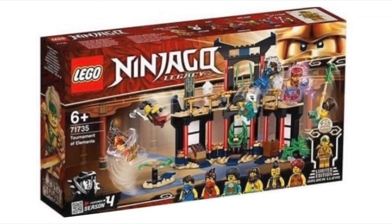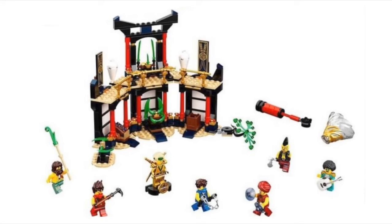Now we're getting into the normal sets. This one is a remake of the Tournament of Elements set from season four. They have golden ninja minifigures to celebrate 10 years of Ninjago. This one has Lloyd, and each set has a different ninja. I really like the build — I like how it's on a curve — and they didn't just do the same minifigures as the old set. They actually gave us new elemental masters, which is pretty cool.